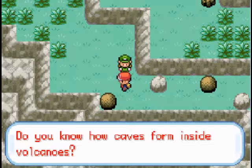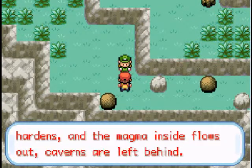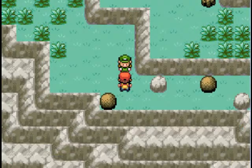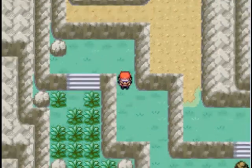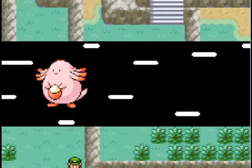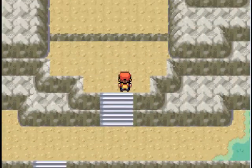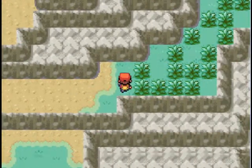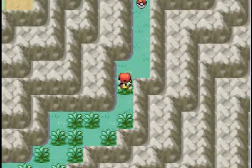All in due time, viewers. Do you know how caves form inside volcanoes? When lava at the surface of magma hardens and the magma inside flows out, caverns are left behind. Is Polkman trying to be educational now? Yep, we needed Rock Smash — get through the boulders! You should probably mention that when you do Rock Smash, you will get Geodude or Graveler at times. Usually Geodude, though.